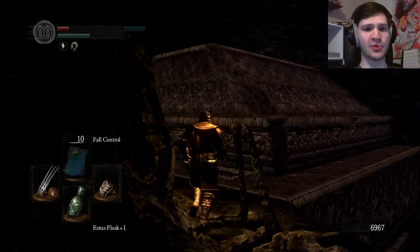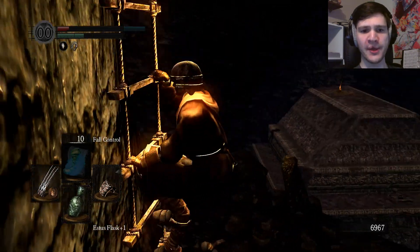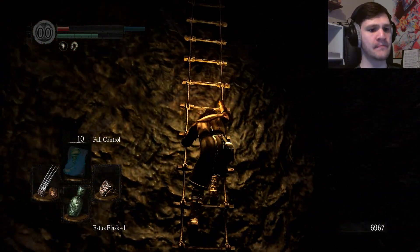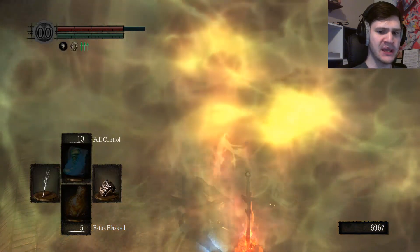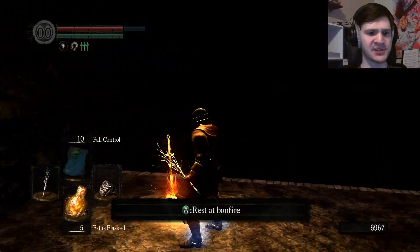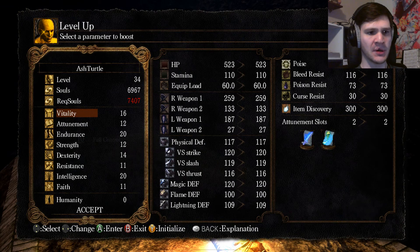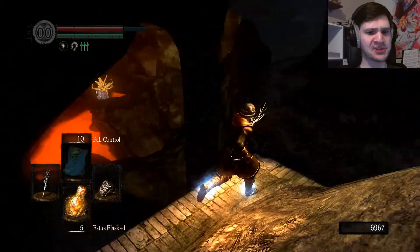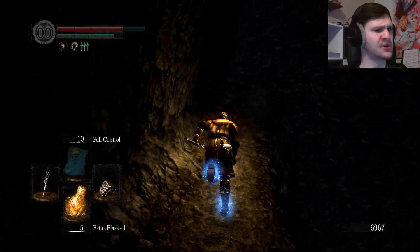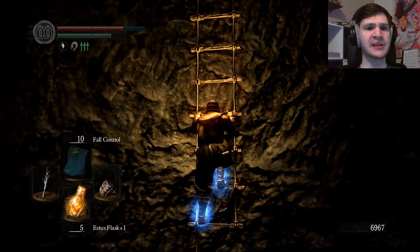I'll try to get back to that bonfire with the fall control casts that I have, so I shouldn't take any fall damage. If I could rest there, then my backtracking would be a hell of a lot easier. There we go, first try — that works for me. And for some reason I automatically got up. Could have been some kind of trigger when I unlocked my framerate again. I apparently don't have quite enough for a level up, so I'll reskin and keep moving forward.